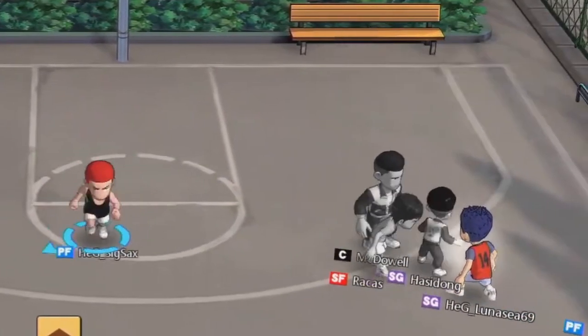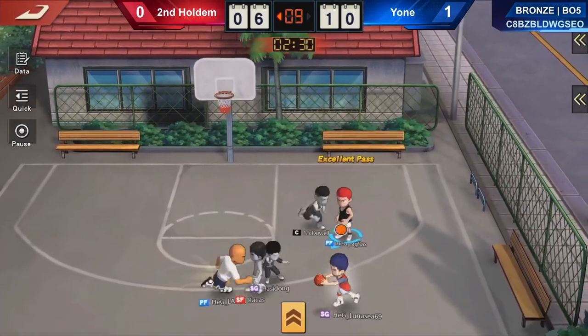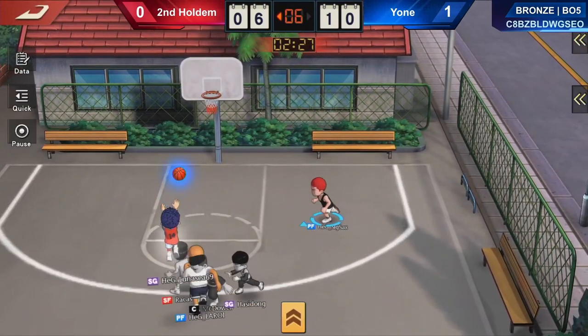MVP shot blocking timing is the same. When he brings the ball to his head's level, you have to jump already, except if you are using an ulti block. If you see him jump, that is too late. We can still block the MVP shot even if we are standing very close to him — this is different from other types of jump shots. After remembering these 2 crucial points, it shouldn't be a problem.